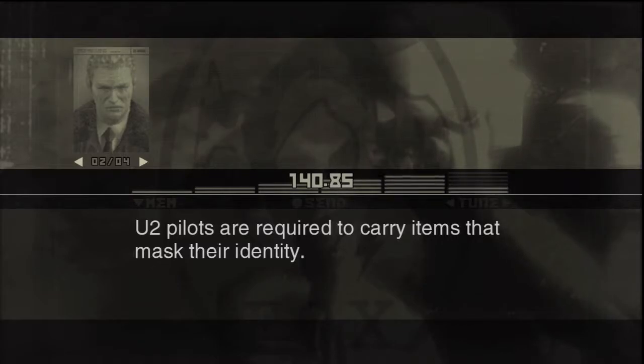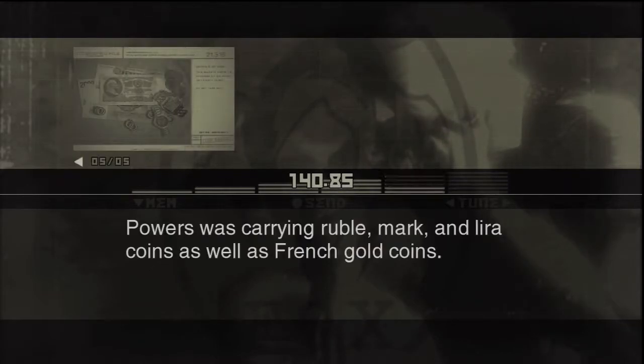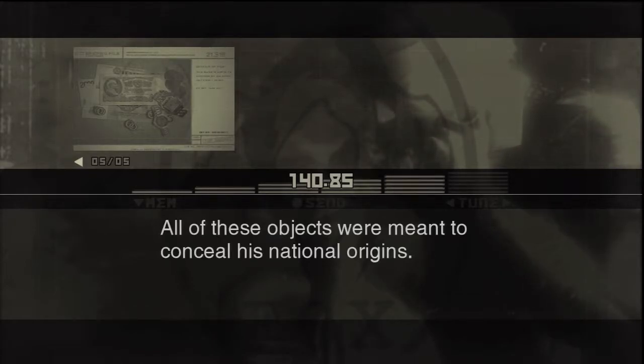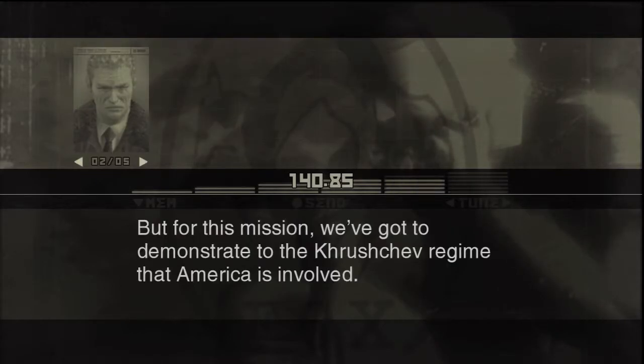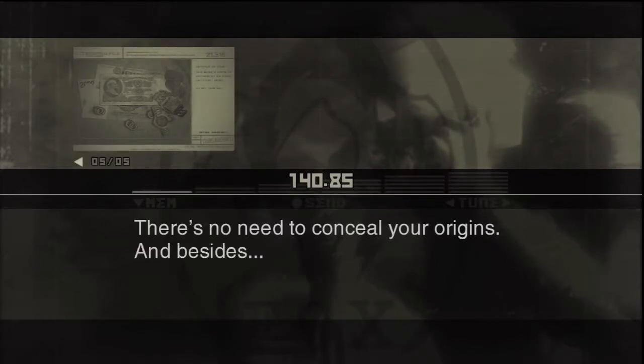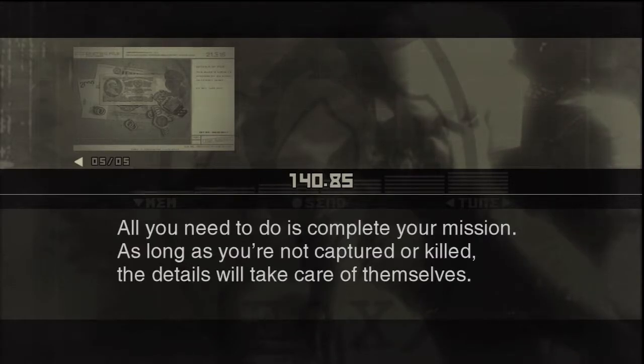U-2 pilots are required to carry items that mask their identity. Powers was carrying ruble, mark, and lira coins, as well as French gold coins. He was also carrying two gold watches and seven women's rings — all meant to conceal his national origins. But for this mission, we've got to demonstrate to the Khrushchev regime that America is involved — there's no need to conceal your origins. All you need to do is complete your mission; as long as you're not captured or killed, the details will take care of themselves.